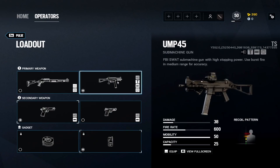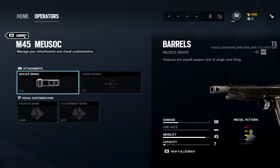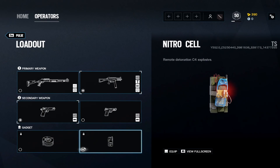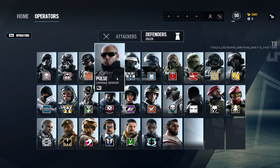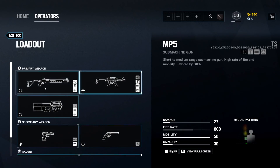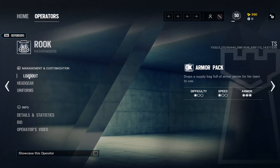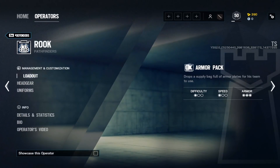Pulse: same UMP45 setup, though sometimes you'll want the shotgun depending on where you're playing. M45 pistol for the higher damage with muzzle brake. Nitro cell with Pulse — you can use it from below for easy kills, never pick barbed wire on Pulse. Doc and Rook share the same gun: MP5, ACOG, muzzle brake, vertical grip. P9 pistol for both. Barbed wire on Doc, impact grenade on Rook.